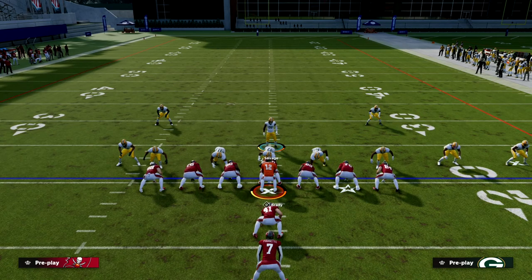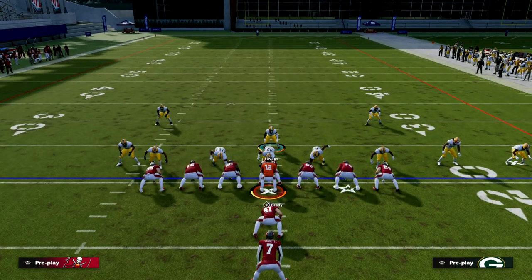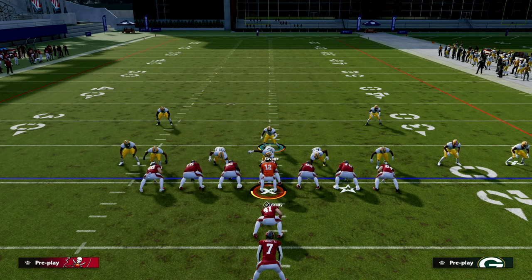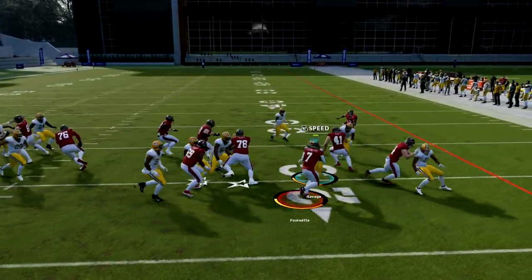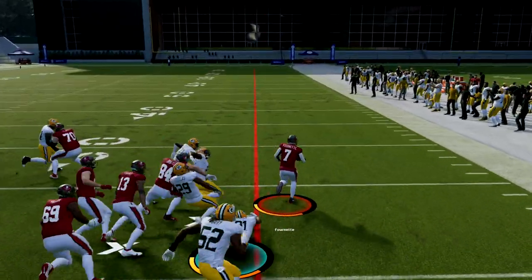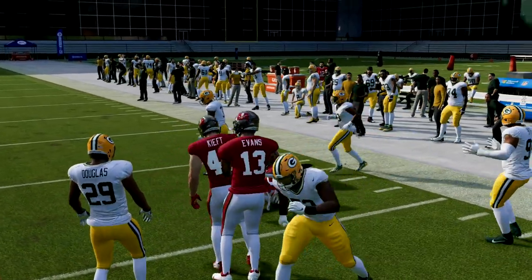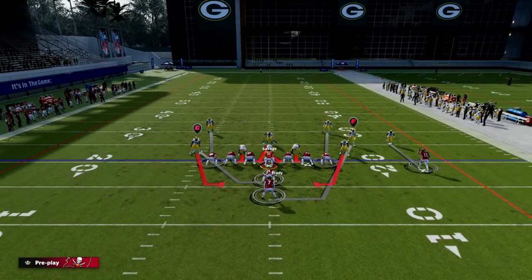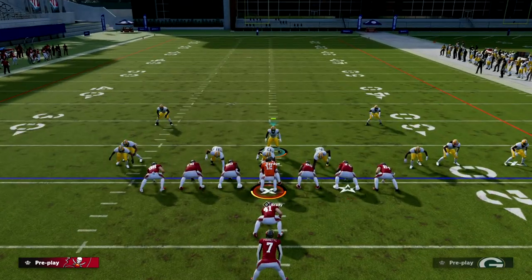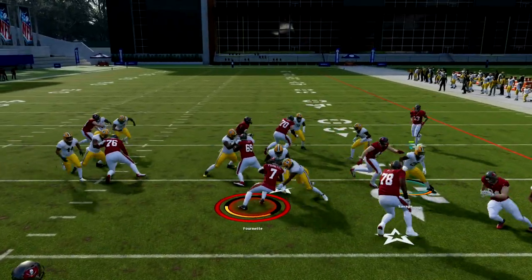Your basic job is to fill the running lanes — you're just scraping. This is a natural run defense. As soon as the ball is hiked and you see run, click your right joystick in a couple of times, then flow to the ball carrier. We're just trying to set the edge with these outside contains and then click that joystick in.